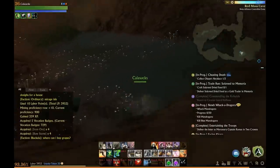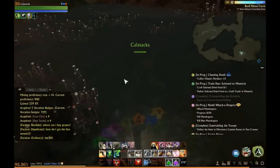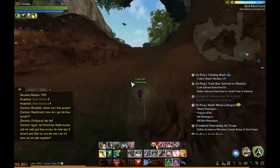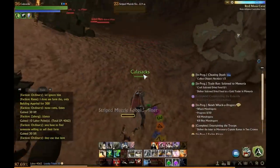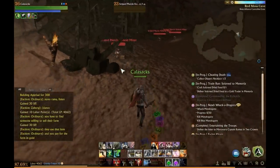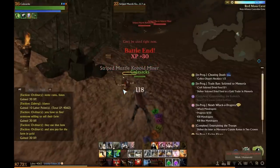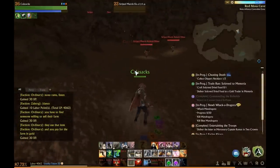The respawn rate of the stone and iron deposits is very fast. By the time you complete one run you can restart immediately onto your second run because it's already respawned. I've spent full days just going around in this circle mining for iron and stone, and by the end of the day I was getting over a thousand stone and iron — it was crazy.